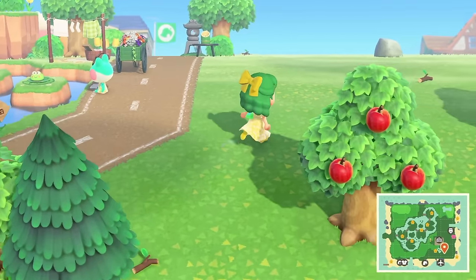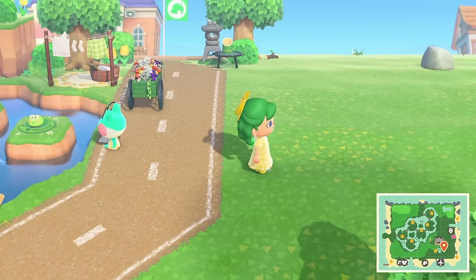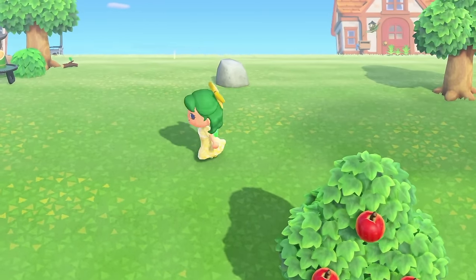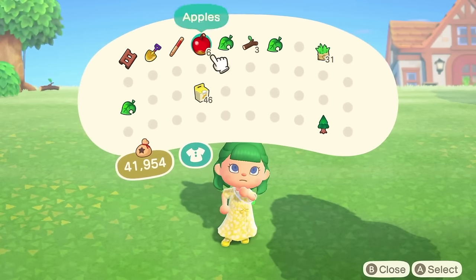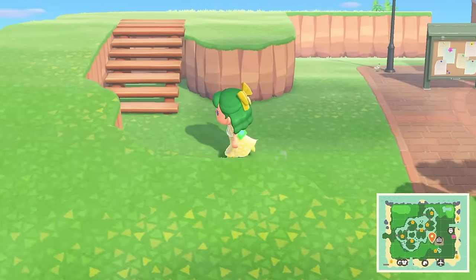For today's build we're going to be building here. I need to start clearing some of these apple trees out of the way. I think we might put Nook's Cranny here or Able Sisters — one of those buildings. I don't decide when I start recording; I decide when I'm recording. First things first, we need to get rid of these trees. I need to go figure out where I put my storage shed — I'm going to guess it's over by the Lily pads.